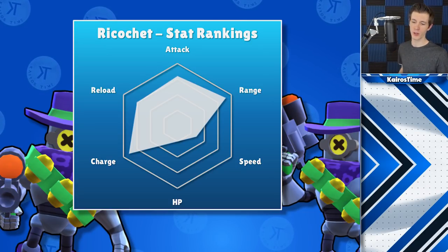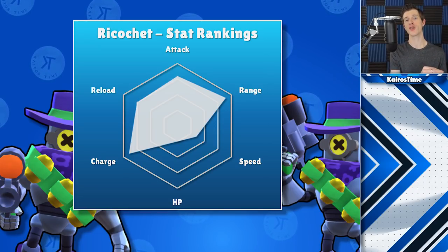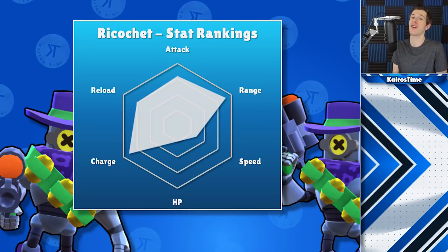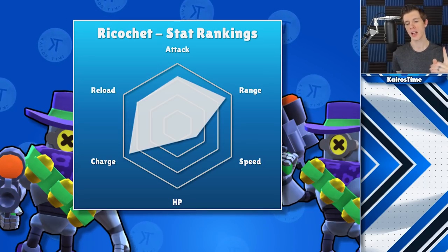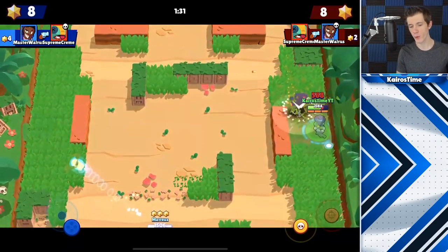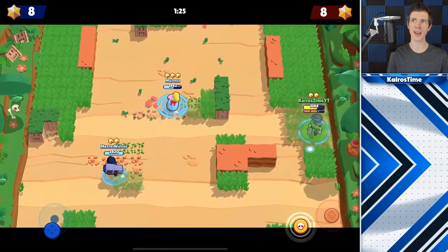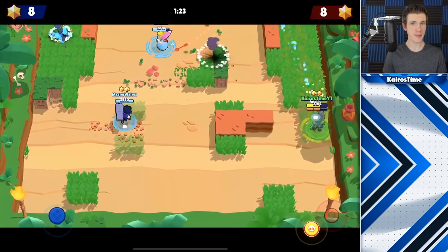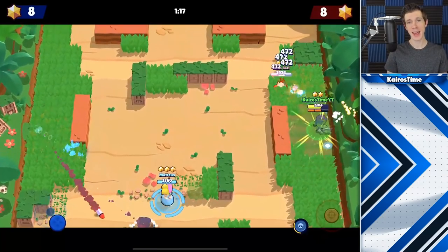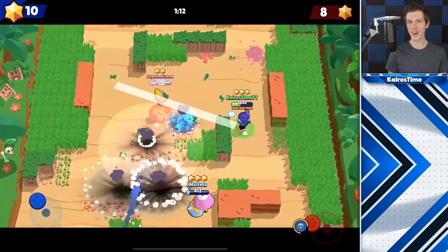That range graph excludes the bonus range from bouncing. He also has a very fast super recharge rate. All of these strengths are balanced by one major weakness: incredibly low HP — the lowest in the game, tied with a few others. This makes keeping distance from enemies essential. He also has the slowest movement speed, tied with most brawlers. For ease of use, Ricochet is 1 out of 5; for skill cap, 5 out of 5 — one of the hardest to master.